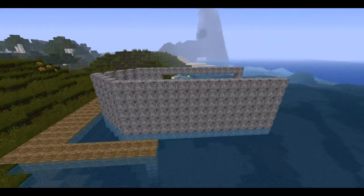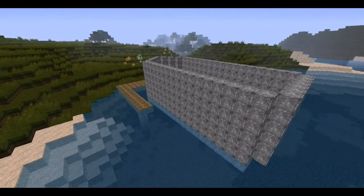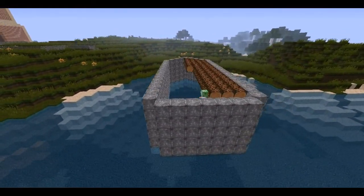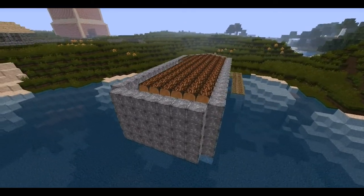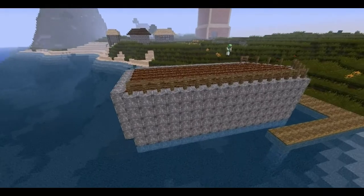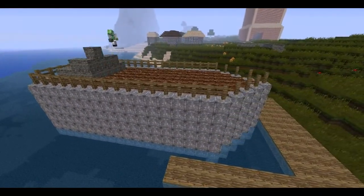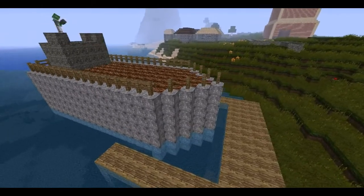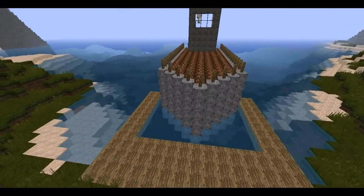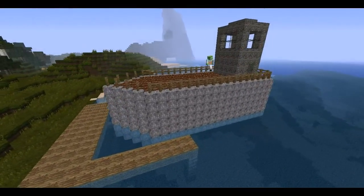So, here you can see me building a ship out of iron rocks, and then I decided to remove a layer from the top because I thought it was a bit too tall when I looked at it from the front. I add sideways logs for the floor and add fence around the outside. You can see here I'm adding a bridge — which is not a literal bridge, but a boat bridge — for the captain to see out of, so he can see where he's going.